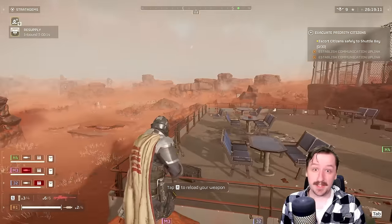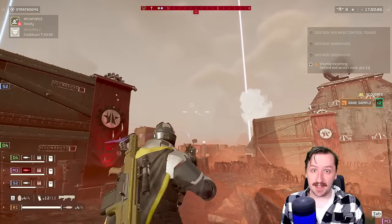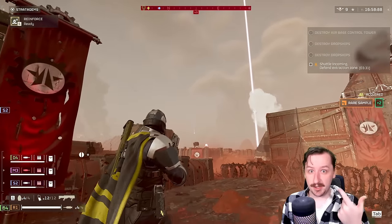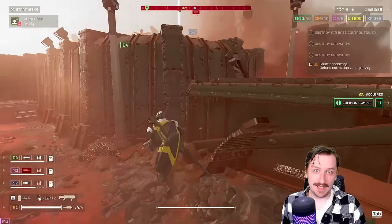Hulks you can actually kill with just two shots if you hit them in the eye, which is incredibly strong. There's a simple trick with the new stun grenades from the newest Warbond — toss one directly at a hulk, it will get stunned, and then you can shoot it in the eye twice and kill it instantly. It's one of the best ways to remove hulks, especially if it's just a single hulk.